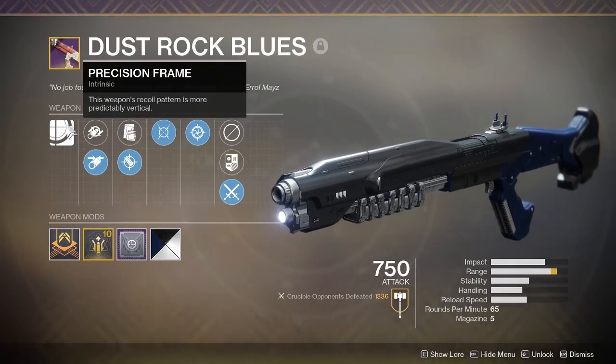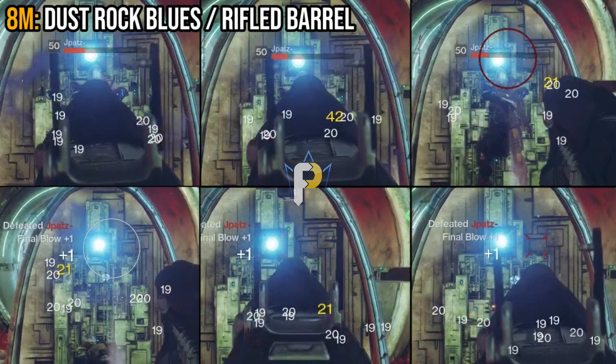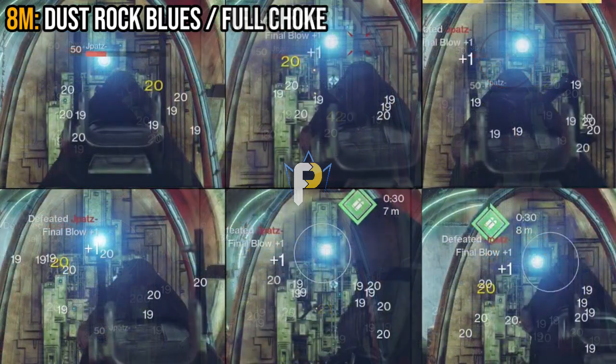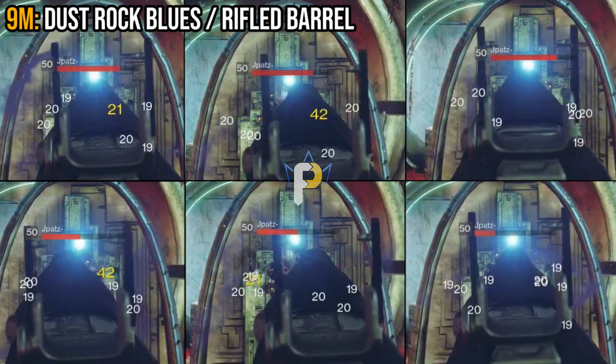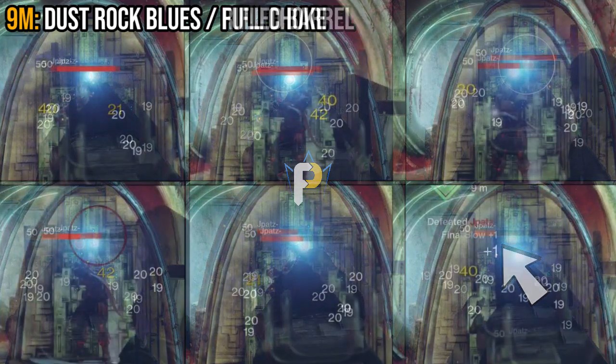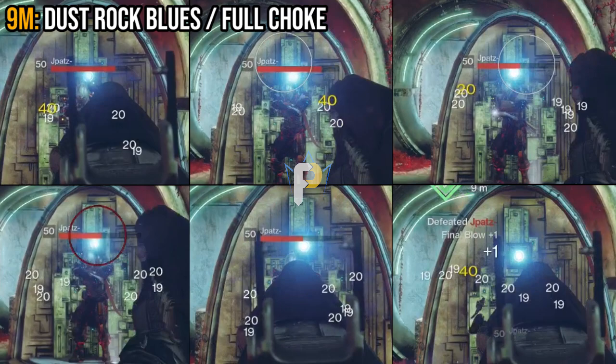Let's jump over to the Dustrock Blues. Here I decided to do a test at eight meters and at nine meters. At eight meters, rifled barrel was able to lock up a one-hit kill three out of six times. Full choke was able to lock up a one-hit kill five out of six times. Backing things up to nine meters, rifled barrel was able to consistently do about half health damage, with one instance bringing the target guardian down to fairly minimal health. With full choke, it was almost the same story — but there was one more time when the target's health went down past the halfway point, and one time it was even able to secure a one-hit kill. In the six times I pulled the trigger, rifled barrel was not able to secure a one-hit kill at nine meters.